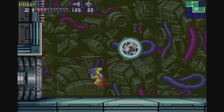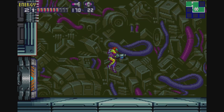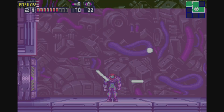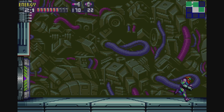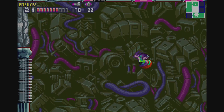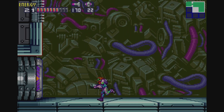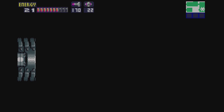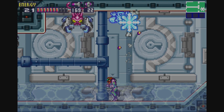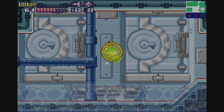And there we go — Gravity Suit effect recovered. Move freely in water. We get a bit more of a pleasing look for Samus. I am definitely a fan of the Fusion Gravity Suit. And yeah, just like it says, we can now move freely in water.